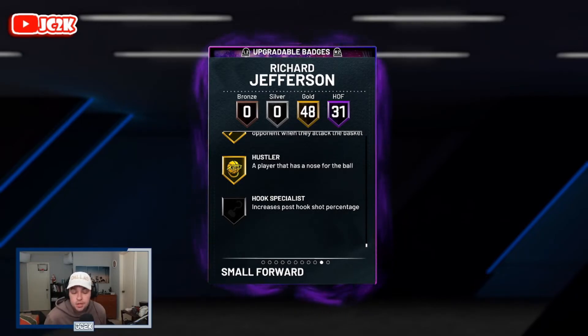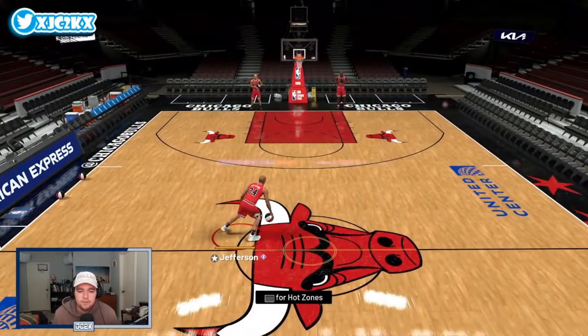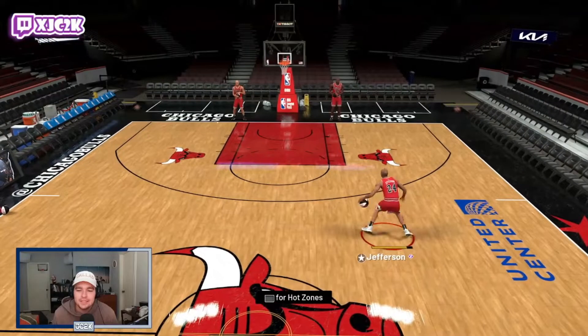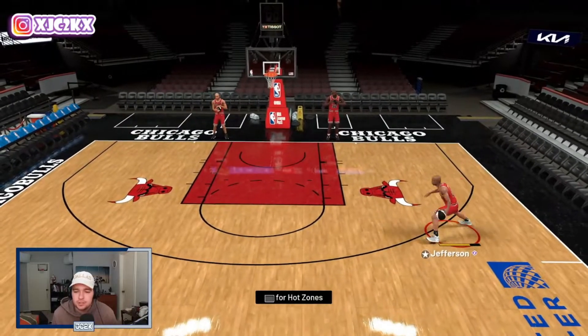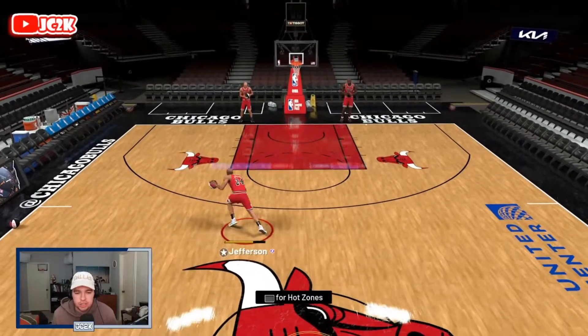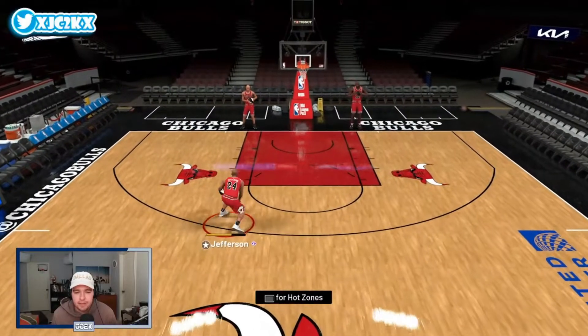The only badge he doesn't come with is hook specialist, which is basically useless since I never shoot post hooks — but you can add it if you want. Overall he might be the most complete card that's not an invincible card in the game. Hopping into freestyle to see how this Richard Jefferson card moves. The first thing to note: he's got Steve Francis size up, which is a very interesting sig. It's going to make his movement very different from most shooting guards in the game — it's a very fast size up, which is super nice.